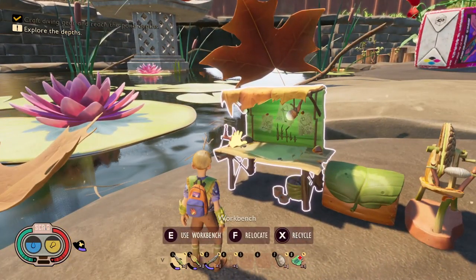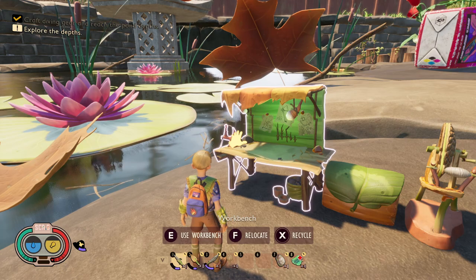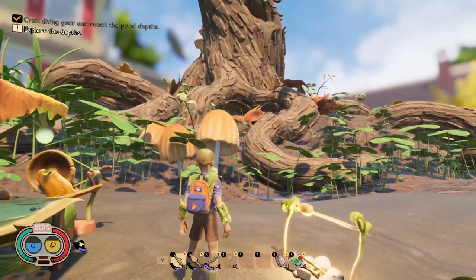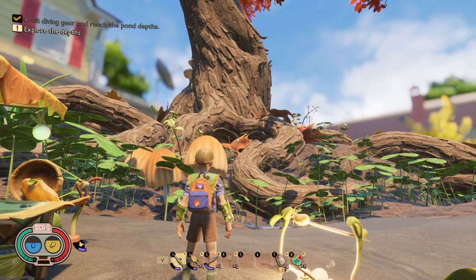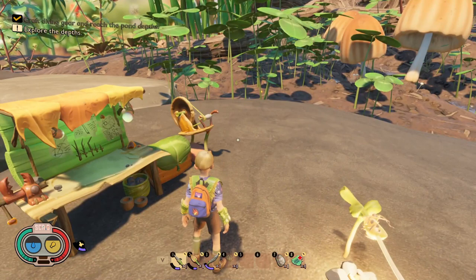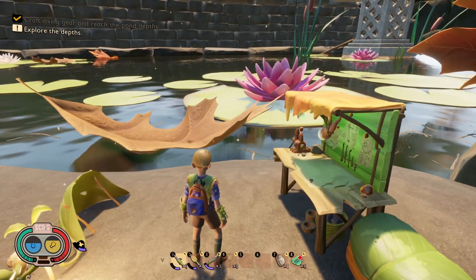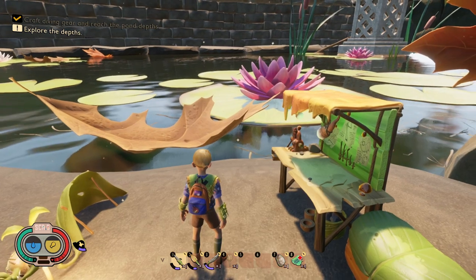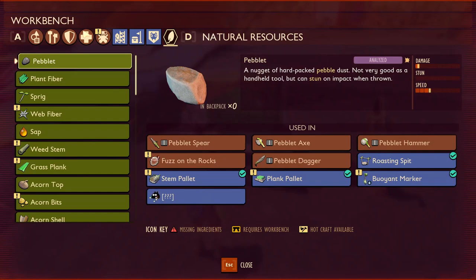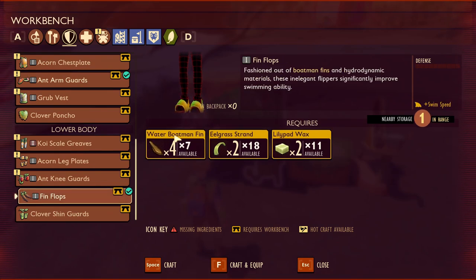We are back at the crafting station. When you grabbed the water boatmen fins, it should have unlocked the fin flop recipe. If not, go into the lab inside the tree and analyze both the eelgrass and the water boatmen fins. The eelgrass will unlock the gill tube recipe — you will not see that until you analyze it. Once you unlock both recipes, come over to your workbench, click E, go to your equipment tab, and scroll down to lower body for the fin flops. They require four water boatmen fins, two eelgrass, and two lily pad wax. Go ahead and craft and equip these — they will make you swim faster in the water.